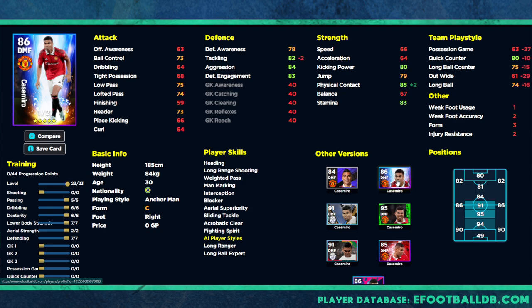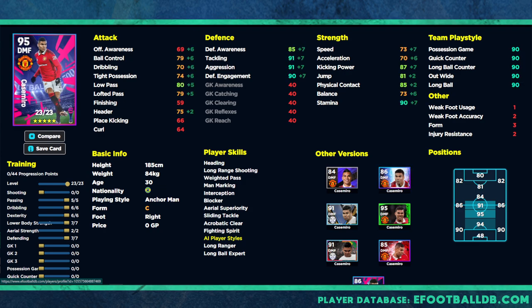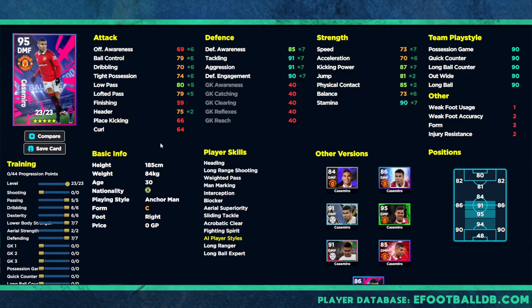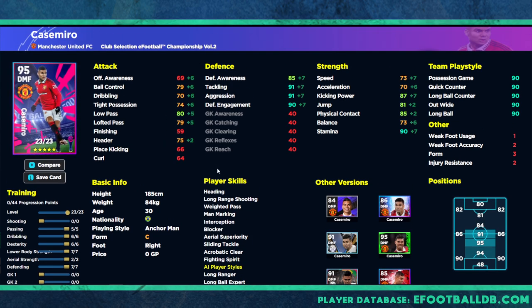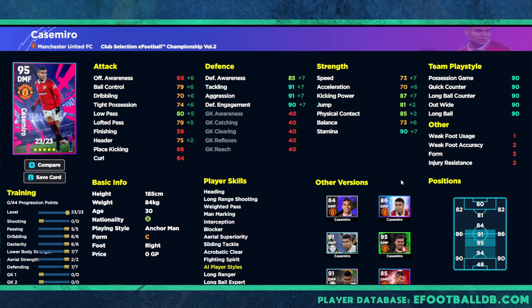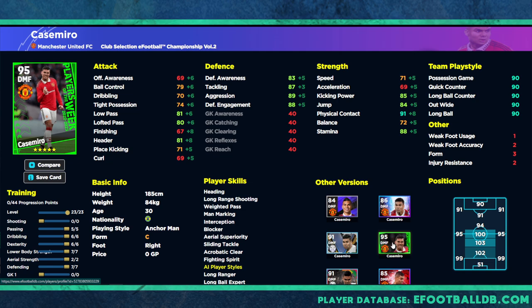Comparing the previous card: it has 78, 82, 84, and 83 — and 78, 88, 84, 84, 83 — so it's slightly worse. The tackling stat is minus two, just slightly different. The previous card has got better physical contact with 21 levels, but the card we're doing the training guide on has 23 level scores, better tackling by two, two extra levels, and the possession and team play styles are set. The previous Casemiro card doesn't have the team play style, so this card is definitely the best version released.